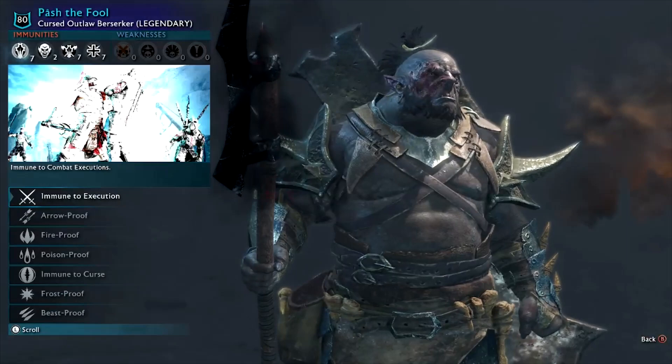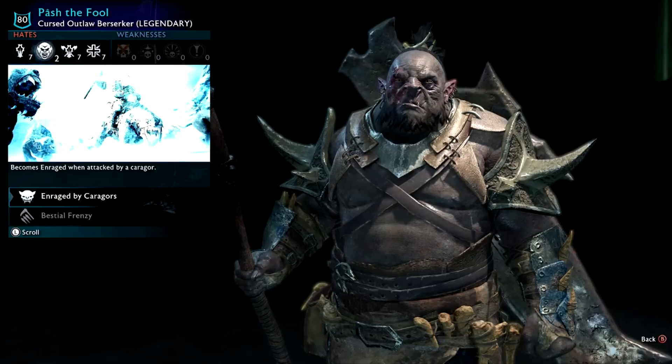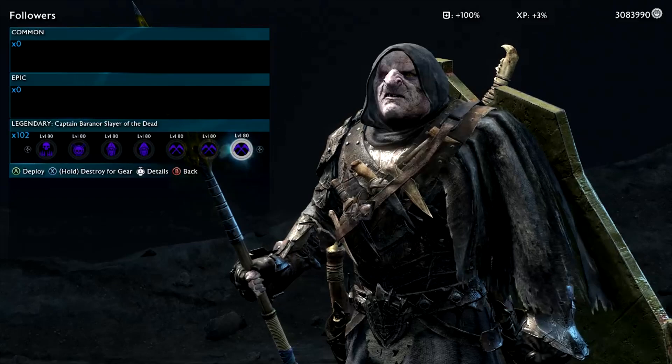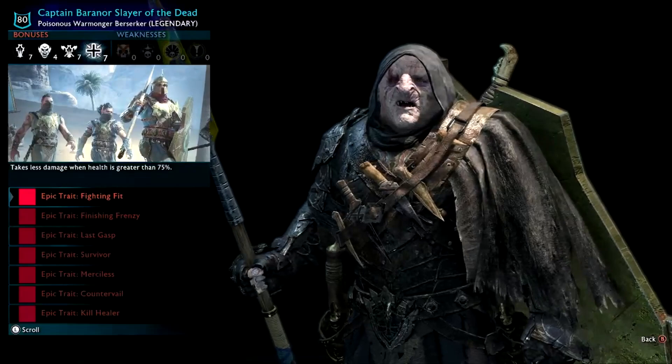Pash the Fool — Outlaw Berserker, Enraged by Caragors and Bestial Frenzy. Cursed, so he's probably going to be pretty strong. Captain Baranor, Slayer of the Dead — very similar to the last guy, Enraged by Mortal Wounds. Some of them are definitely Necromancers but the trait is hidden.